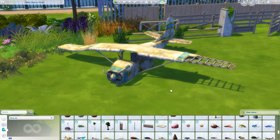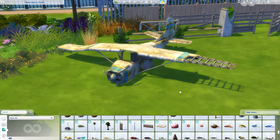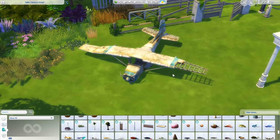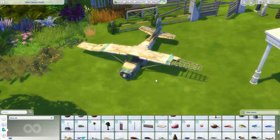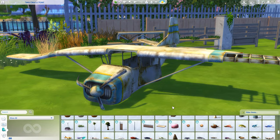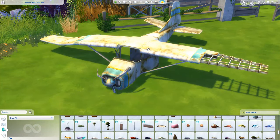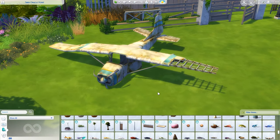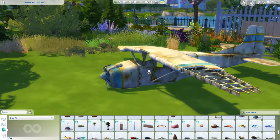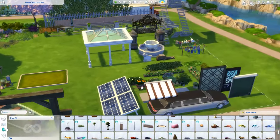With the Island Living expansion there were great ideas for shipwreck and plane wreck and container houses. I think this model came with Jungle Adventures actually. You can just shove it on the back of the lot and it kind of gives a backstory for how they got there - or maybe it's a mystery lot and everyone is trying to figure out what happened. This was pretty cool and it wasn't that low quality either, which made it even better.